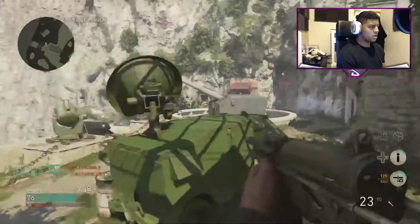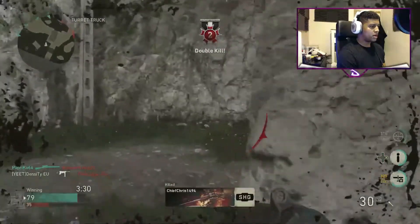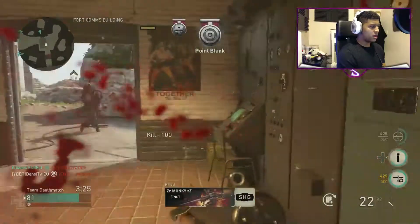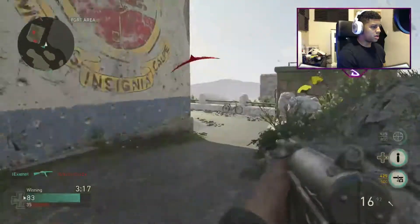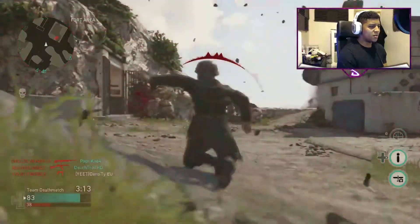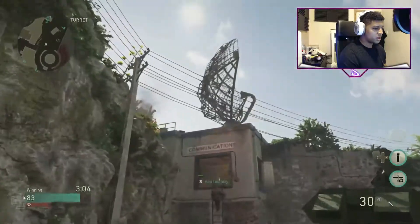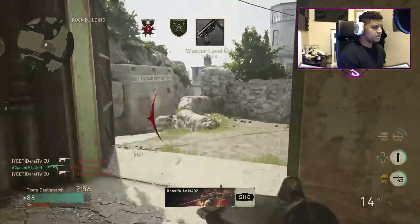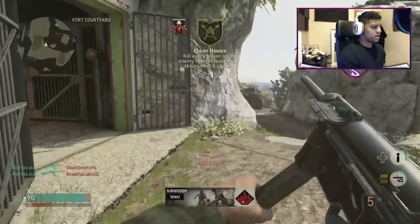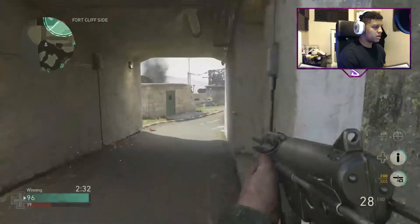How do I even kill that guy? There's a ladder right there - didn't even know that. Oh shit, there's so many of them! I messed that up. Two-piece - someone come to my left. There's too many places where people can come from on this map. In my opinion, it's just too much.